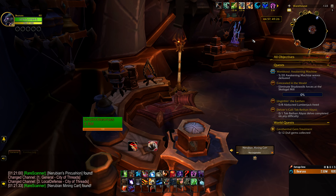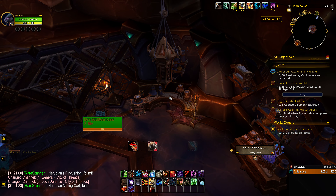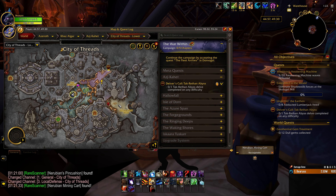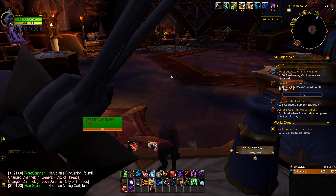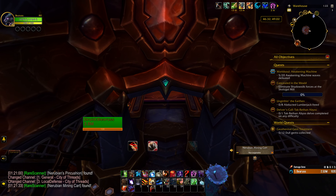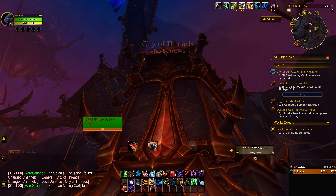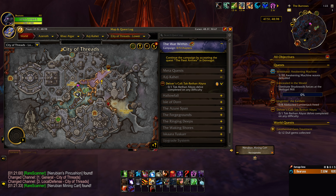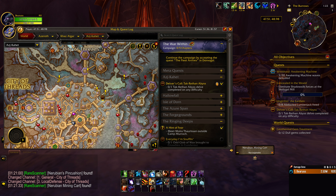And the last item — there are the coordinates for it right here. It's going to be sitting right there and we're in the City of Threads. I'll zoom in and then zoom out again. The burrows are right down there, inside this building. That should be all eight items. Here it is on the map — let's zoom out to see the whole zone — this is the City of Threads.